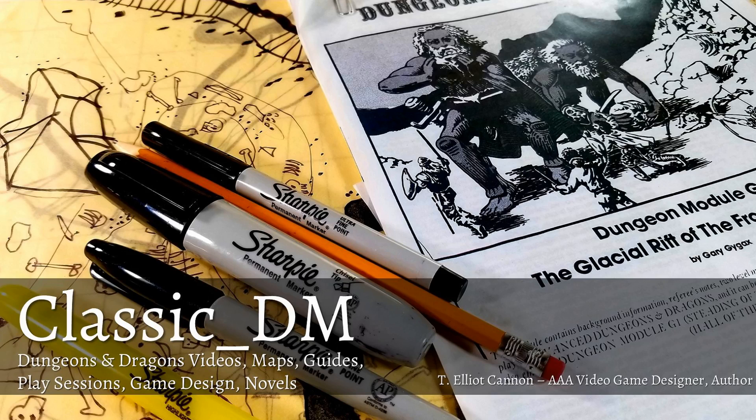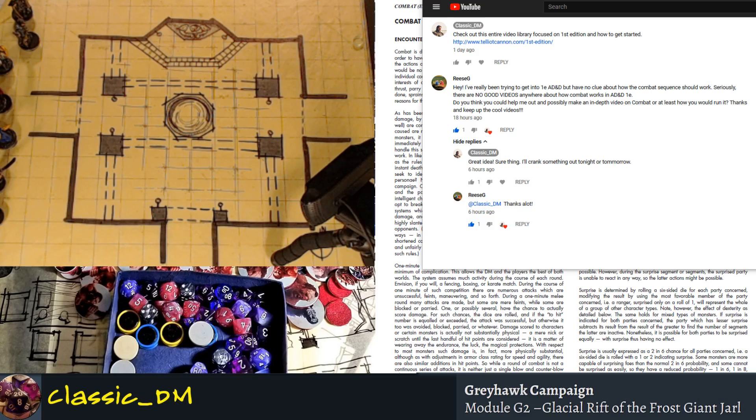Hey everyone, it's Classic DM. Welcome back to another 1st Edition Advanced Dungeons & Dragons tutorial type show. This one's going to come as a special request from one of our viewers. A lot of people are getting a chance to pick up some of the old 1st Edition books — they have friends that got copies, or they've been playing 5th Edition and want to try something new. One person, Rhys G, said he's been trying to get into 1st Edition AD&D but has no clue how the combat sequences should work, and there are no good videos anywhere on how combat works. He asked if we could make an in-depth video on combat, or at least how we would run it.